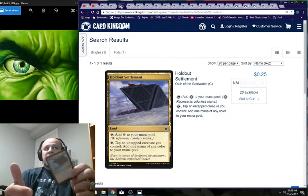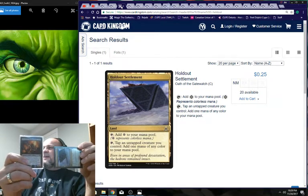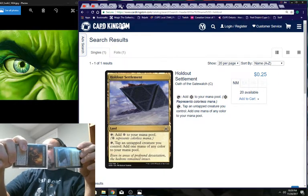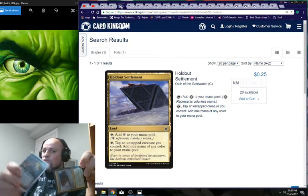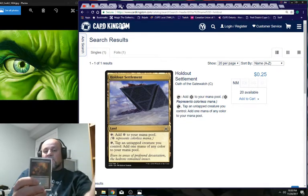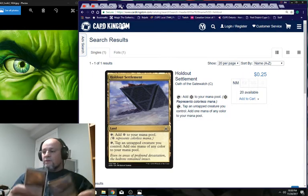This land lets you tap a creature you control to add one mana of any color. So I tap Makar — he's untapped — I tap him, add one mana of any color to my pool. Now if I can get him to untap again, the trigger goes on the stack and I can pick a target creature to exile. There are a lot of problems to work through.